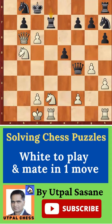Find checkmate in one move. Yes, there are a few checks — 1, 2, 3, 4, 5, 6, 7. How to find out which is the best one?